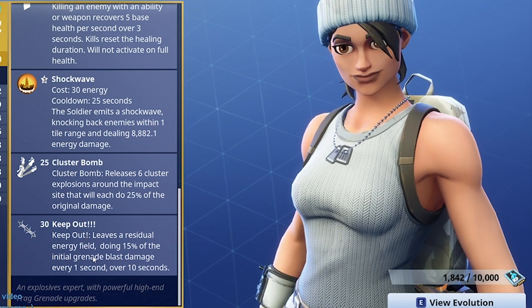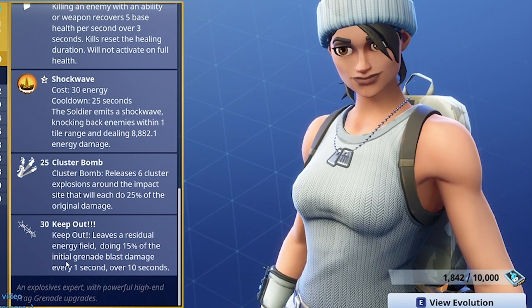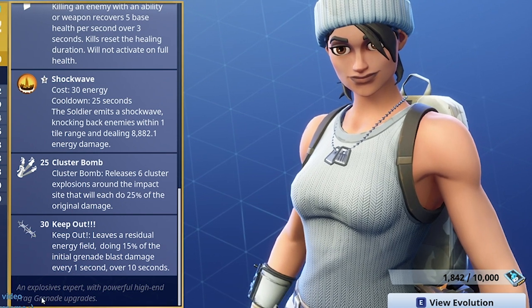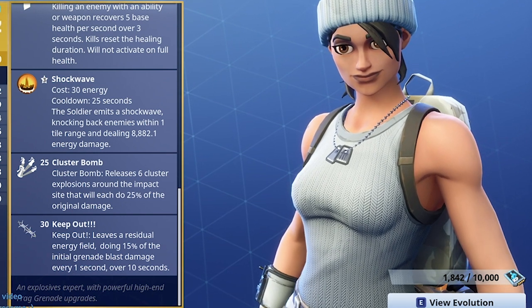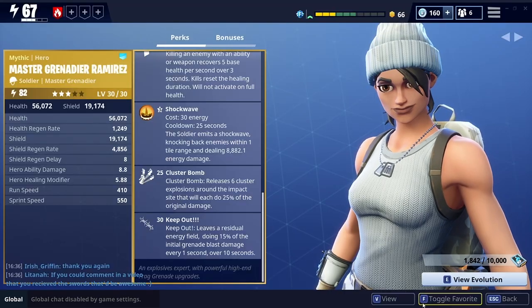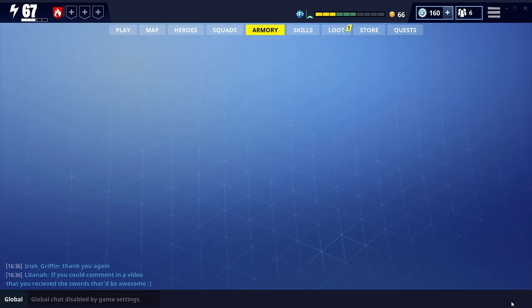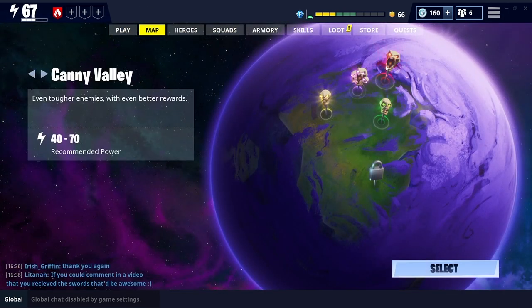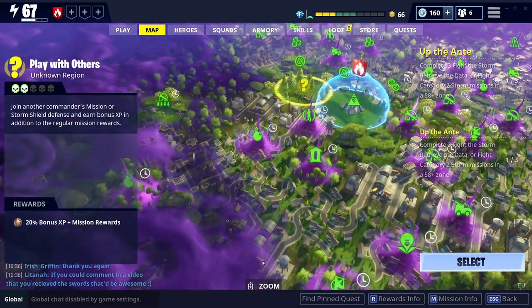The last skill, same as Urban Assault, is Keep Out — it leaves a residual energy field doing 15% of the initial grenade blast damage every one second over 10 seconds. So she's an explosives expert and probably my secondary choice for encampments, but you can more than hold your own even at the top end. Let's jump into an actual encampment mission.